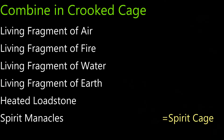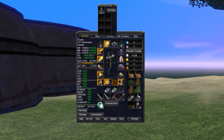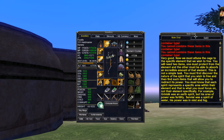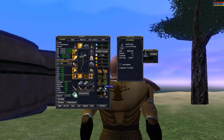Now creating the Spirit Cage using the alternate recipe. Here are the ingredients. Just open the crooked container, put in the needed items, and hit combine. That should create the Spirit Cage. If you use the main recipe you should get your two epic items back.